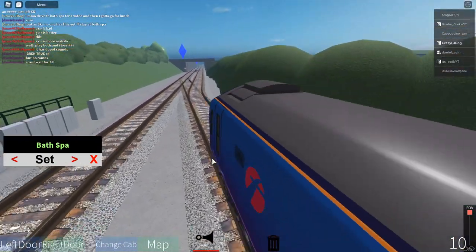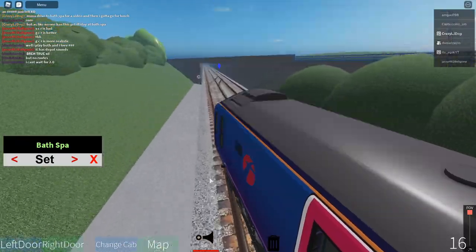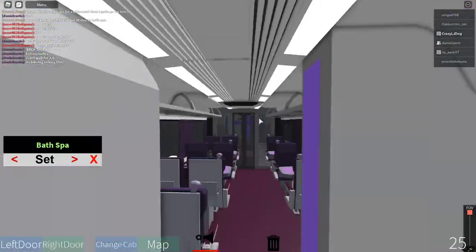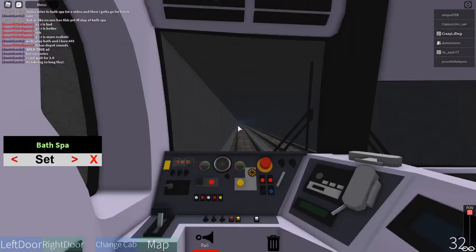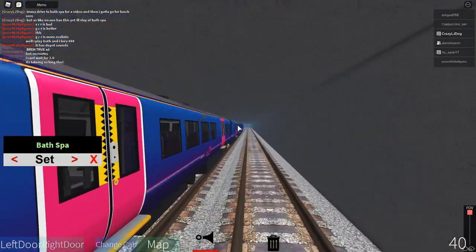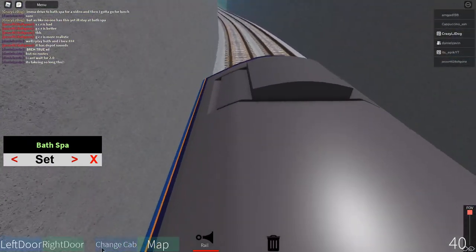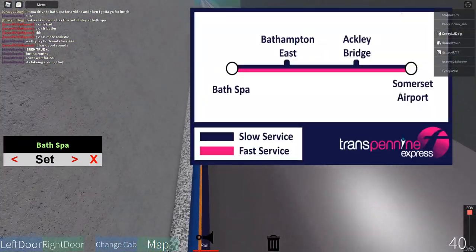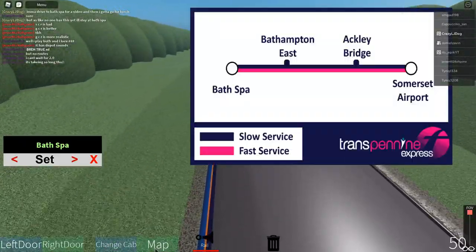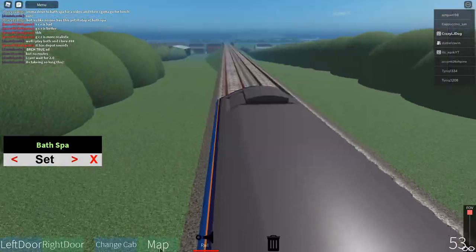We are the slow service. There are currently four stops only and you currently only have the Class 185. So we are going to do an announcement: Welcome on board this Transparence Express service to Bath Spa. We will be calling at Ackley Bridge, Bath Hampton East, and Bath Spa.